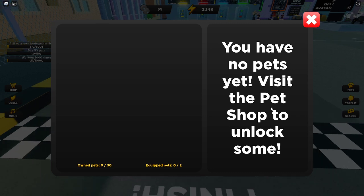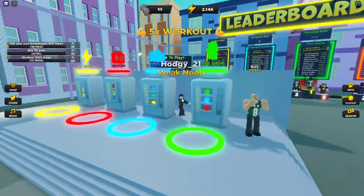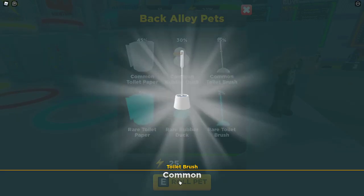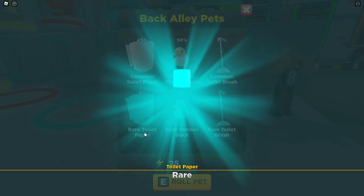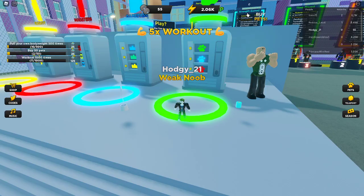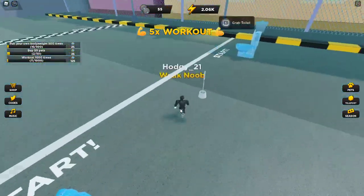You can get pets — we have no pets yet. We need to get the pet shop unlocked. Where's the pet shop? Energy, game, power... this is the pet shop! Oh, we got a toilet brush! Do one more — oh, we got red toilet paper! We got toilet paper! Okay, so now that gives us 1.3.